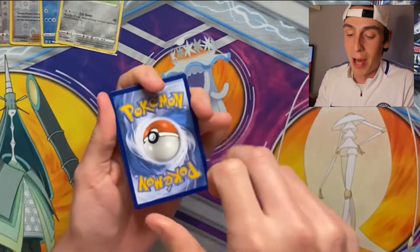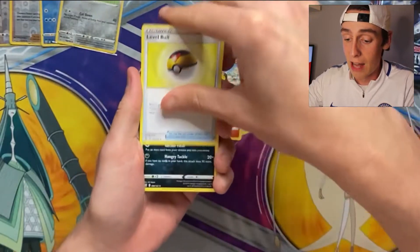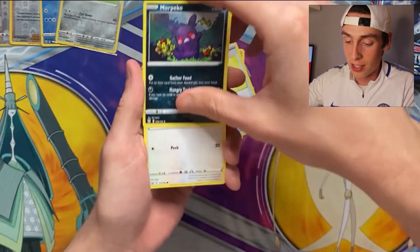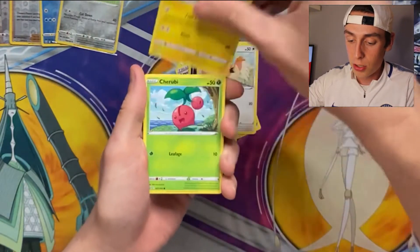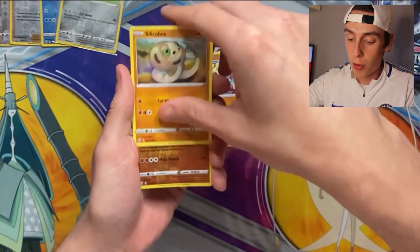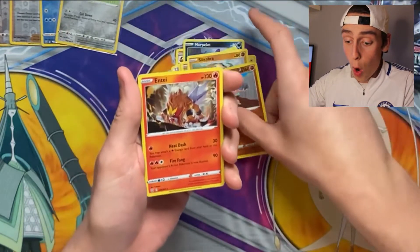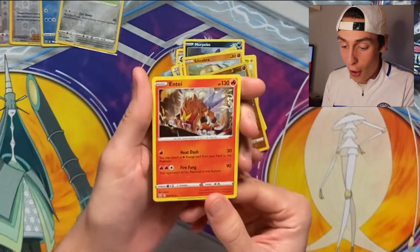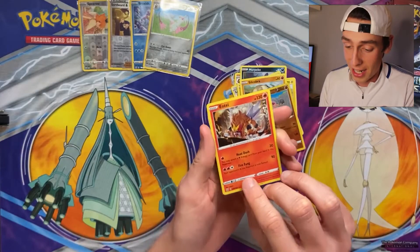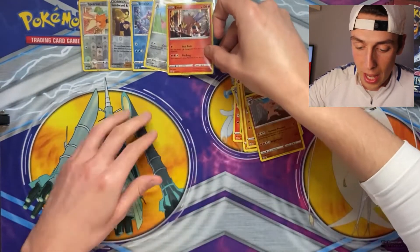But we enjoy these packs. We have a Fighting Energy. Pignite Single Strike, Level Ball, Morpeko in hangry form — that is nice — Sprigatito, Pachirisu, Cherubi, Minccino Rapid Strike, Sandile, a Reverse Holo Conkeldurr, and for the rare we have a Holo Entei. Wow, I know it's just a Holo, but Entei — look at that. That is in very, very good condition. The first Holo of the video, Entei.